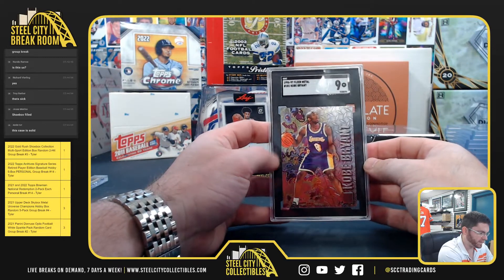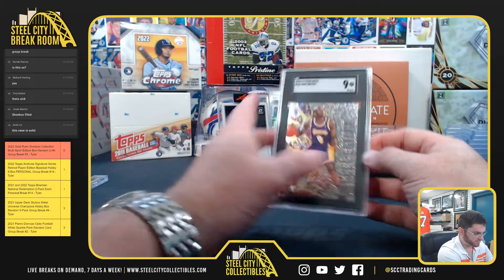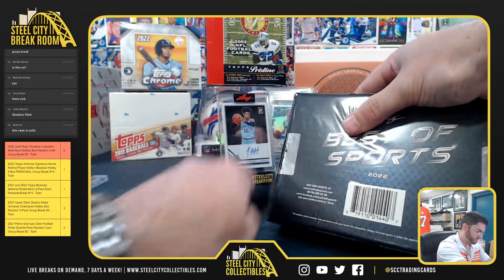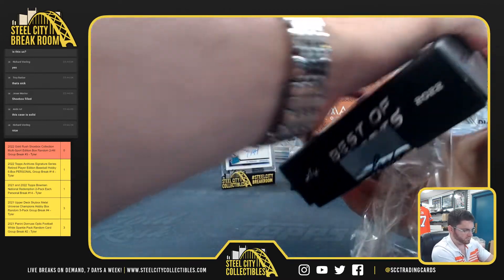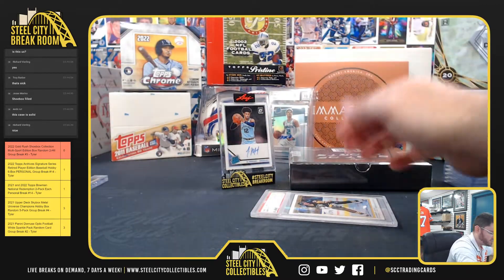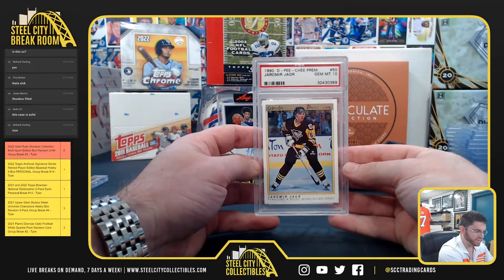And we got our Kobe 96-97 Flair Metal, PSA 9 Mint. And we got our 1990 O-Pee-Chee Wayne Gretzky rookie, PSA Gem Mint 10.